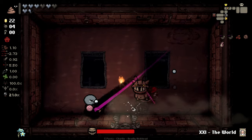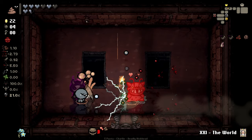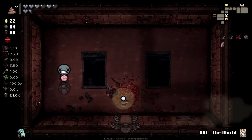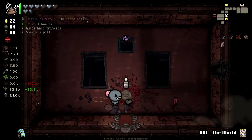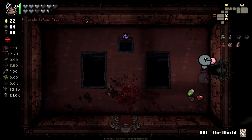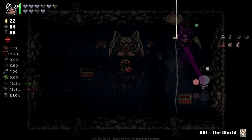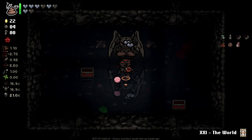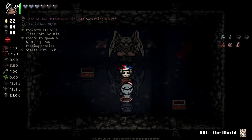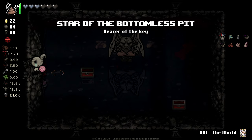We got one of the boiler bosses here. Certain tear effects absolutely wreck him and other ones do basically no damage, so it's a bit of a potluck. We'll go devil deal — we also get a nice little gulp there. This is unfortunate because I don't know how many hearts he takes. He takes two at a time, so I'll do that — and we got Star of the Bottomless Pit! Converts all blue flies into locusts, which is absolutely phenomenal for us.